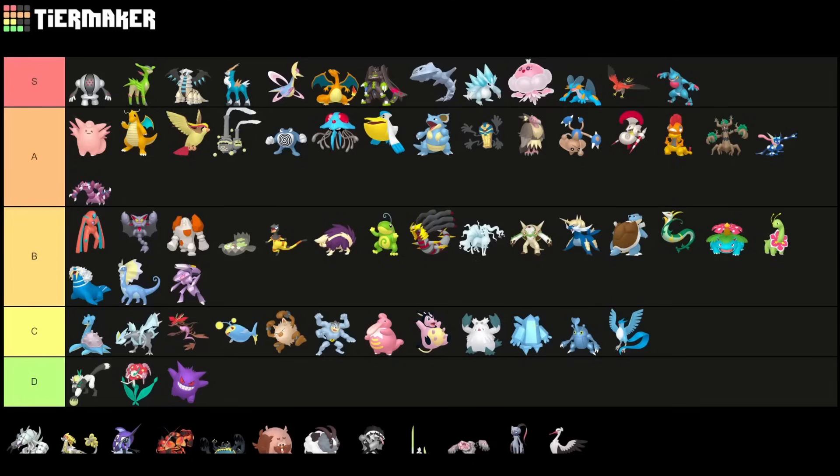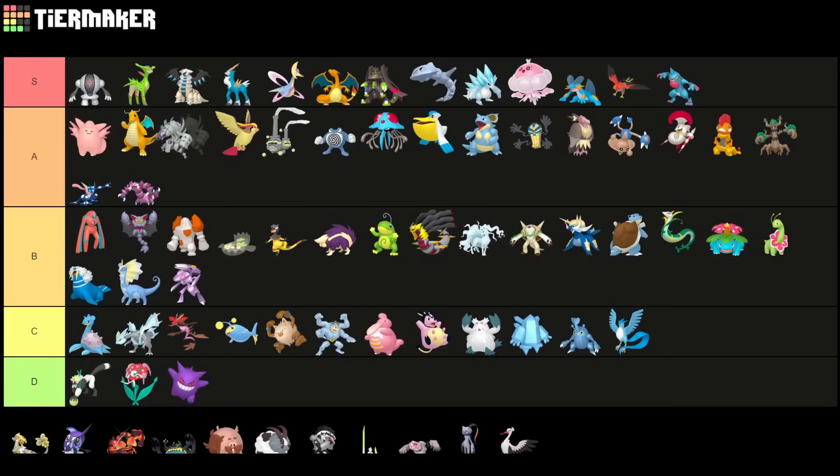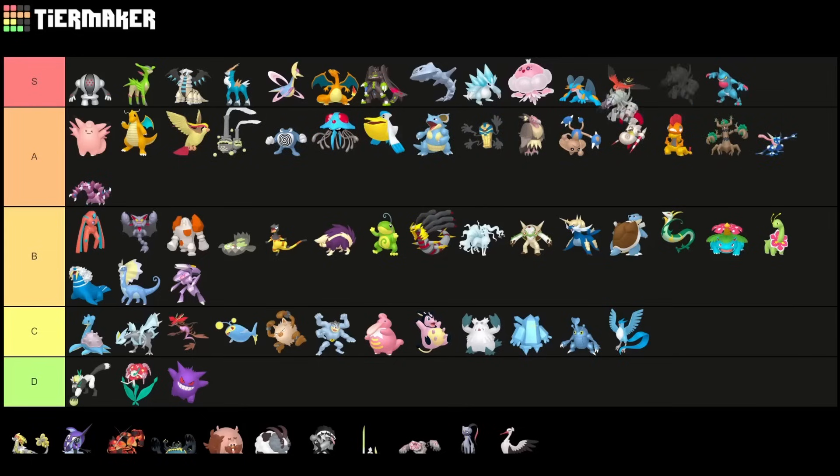Galarian Zapdos is going to be, for sure, an A tier Pokemon — if not even S tier. It's really high up there. Great safe swap in the current meta, and it has access to both the buffed Aerial Ace and the buffed Exeter. I actually don't really like the Exeter buff this season because the extra five energy requirement is really bad for Pokemon where you want to spam charge moves. But still, Galarian Zapdos is a very strong pick — definitely closer to S tier. I actually have to put it in S tier.